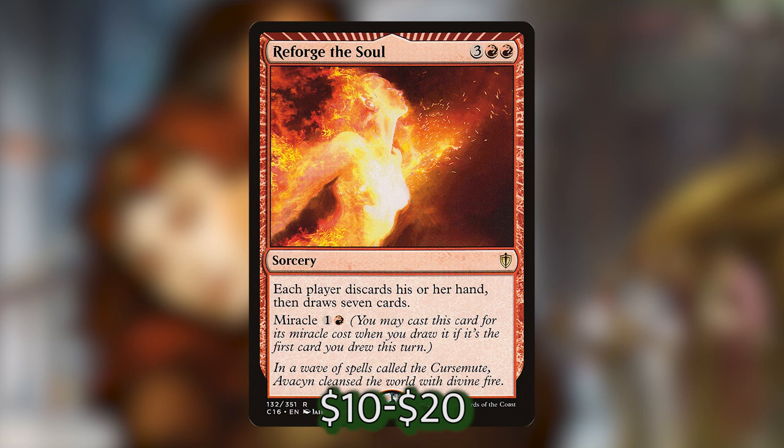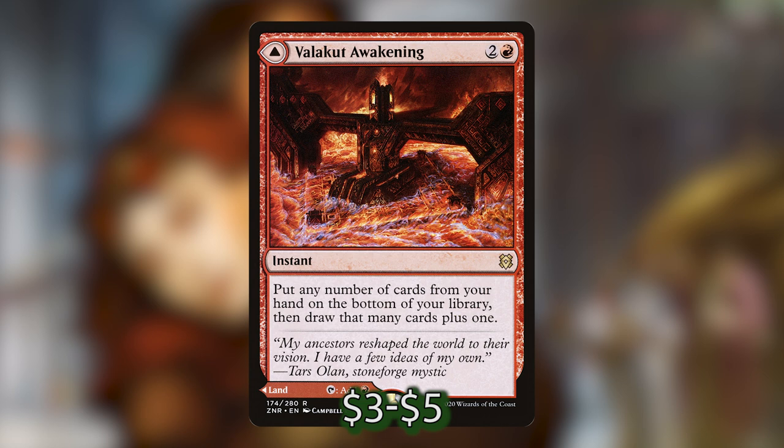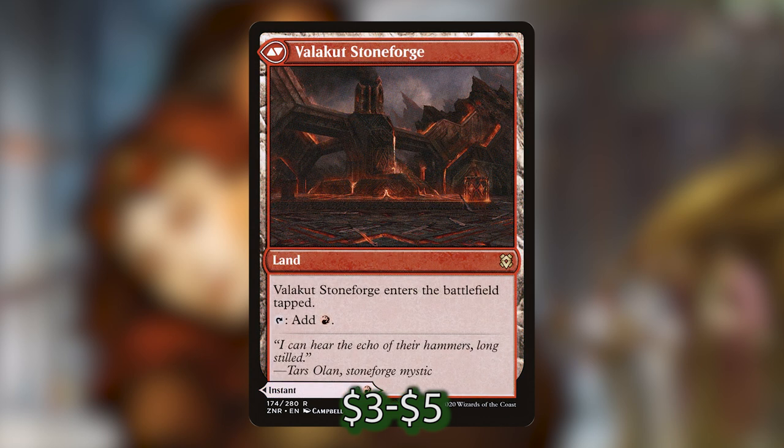I'm also playing Reforge the Soul, which costs 3 and 2 red — a sorcery that makes each player discard their hand and draw seven cards. You can also miracle it for 1 and a red when you draw it as your first card of the turn. The strategy is to keep it in hand until it's your last card, so you have nothing to discard and just draw seven fresh cards. We've also got Valakut Awakening, a 2 and red instant that puts any number of cards from your hand on the bottom of your library and draws that many plus one — great for filtering, and it can also be played as a land.